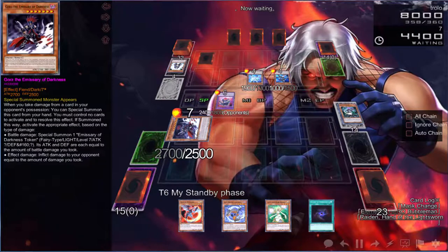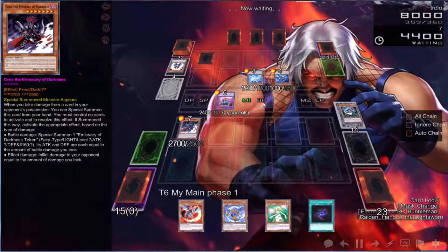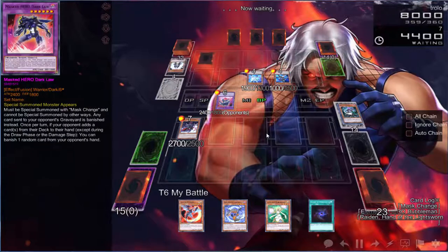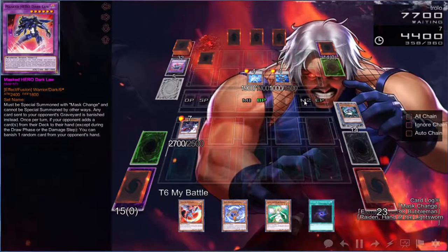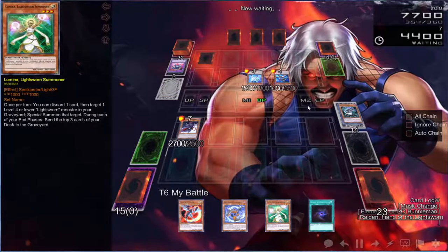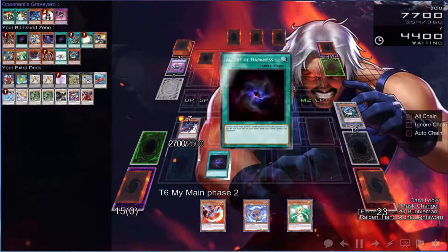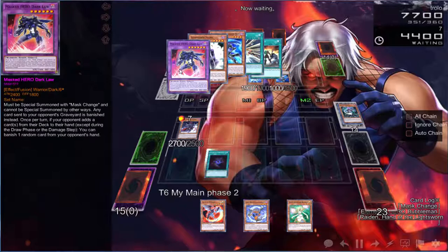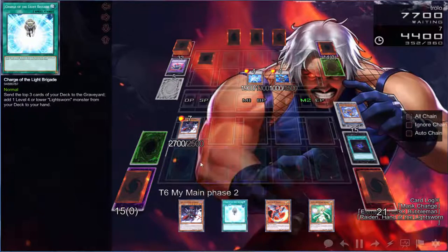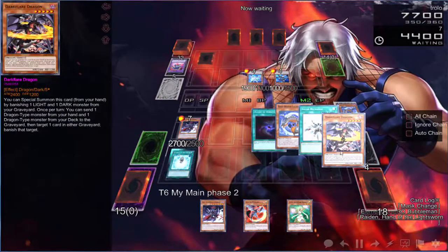We'll try to attack and do some damage — probably run into a Lost Wind, Forbidden Chalice, Mirror Force, or Forbidden Lance. There's that Hero card — we got over the Dark Law. Main Phase 2, we have one more of these so that's good. What we need to do is not run into another Mass Change. That's exactly what we needed and we are not getting rid of this Gorge.